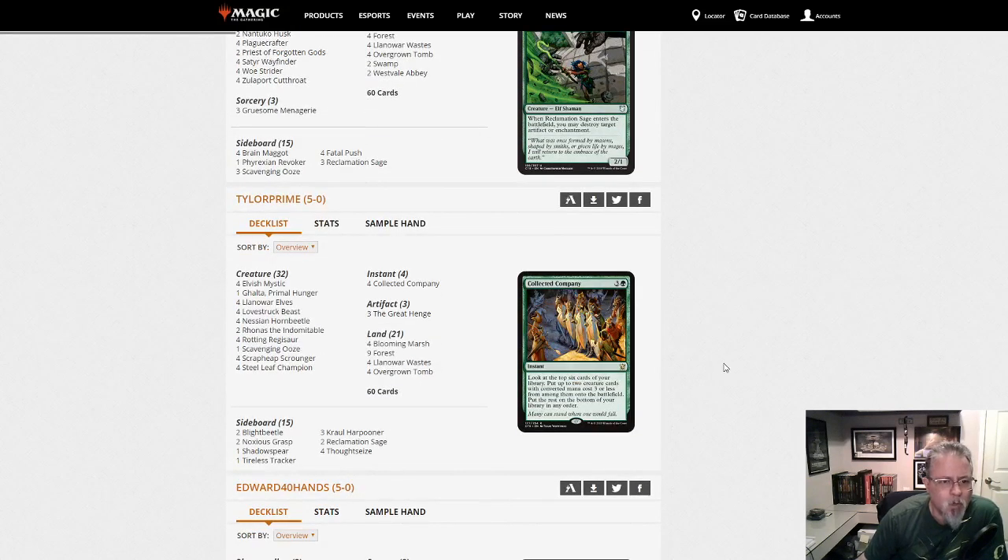Tyler Prime with Golgari Stompy. Running Regisaur, Rotnas, Horned Beetles, one Ghalta, four Collected Company. Golgari Stompy.